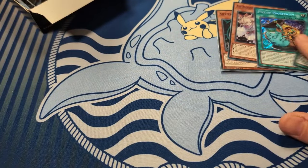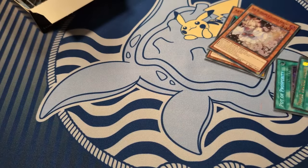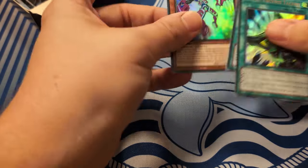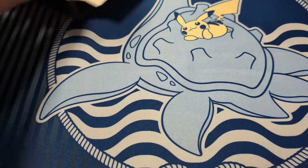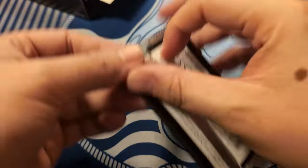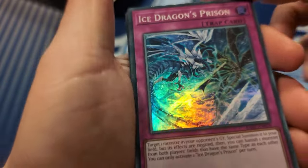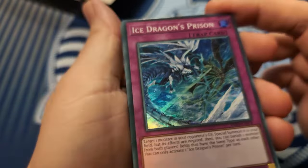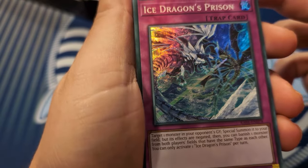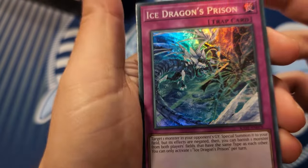And Faris - couldn't they put it in literally anything else? This is an OCG problem. This is the one time I can't blame Konami America and their overlord Jerome. Well, we'll thank them for a super Ice Dragon Prison. No messing around with the super - it gets to the point. There's the art.